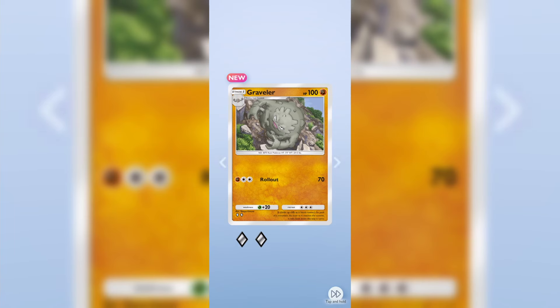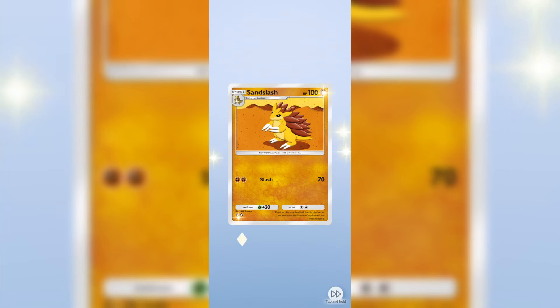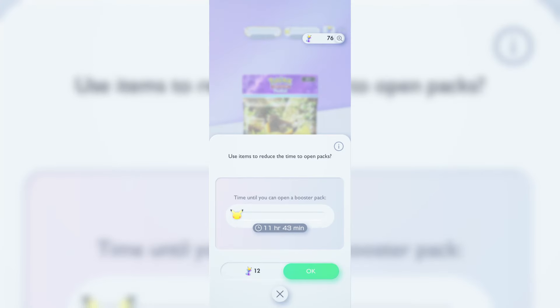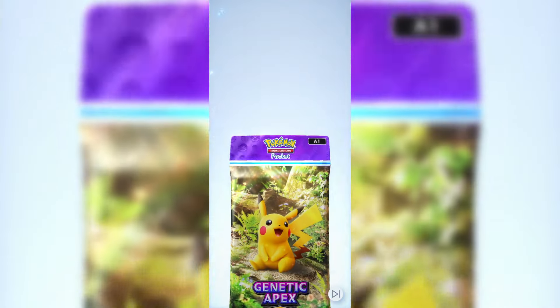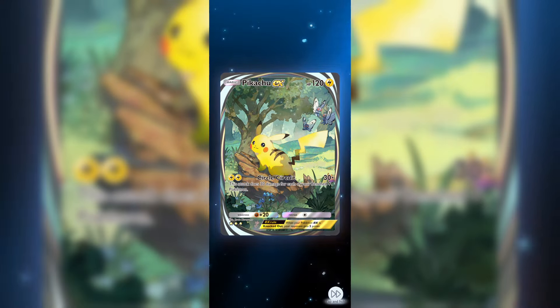Let's open up another pack. We have a Graveler, a Caterpie, a Sandslash, a Wigglytuff, and a Snom. But wait for my next pack — I get an absolute banger. I use more of my hourglasses because I accumulated a ton in the first 10 minutes, some of which might have come from my premium. We get a Cloyster, a Squirtle, a Woobat, a Dodrio, and we get the Pikachu EX — three gold stars!